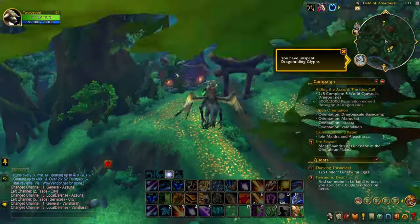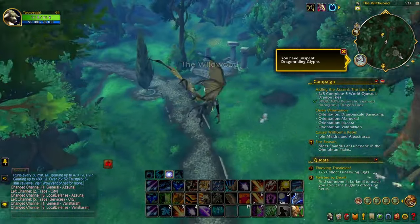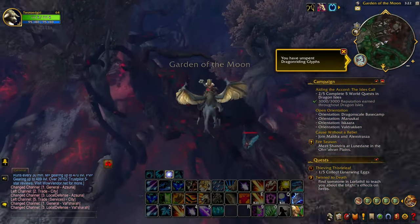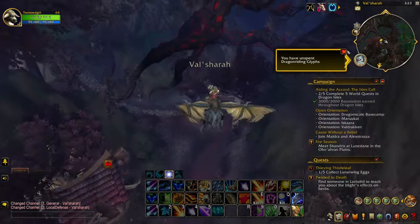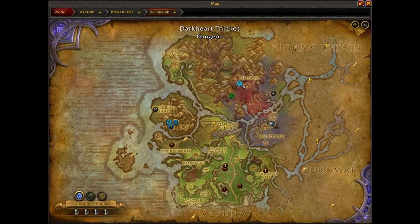I'll be showing you three different ways to collect Dreamleaf, which is currently going for 10 gold apiece on the auction house. You'll also be receiving Yseraline seeds, which sell for between 1 and 2 gold. Obviously prices can vary, but you'll be collecting a lot of these in a hurry, so you should be able to make a decent amount of gold using the three methods I'm about to show you.